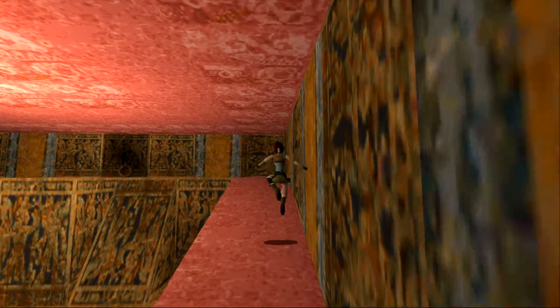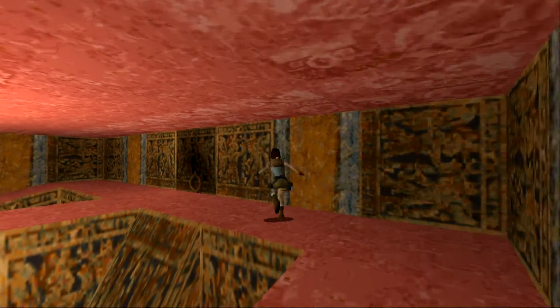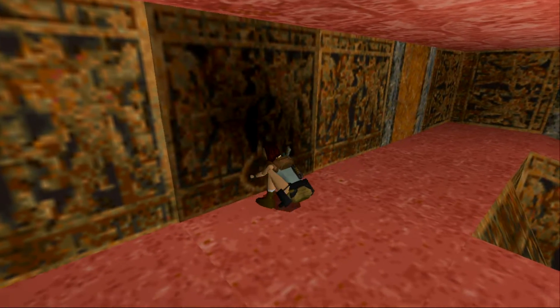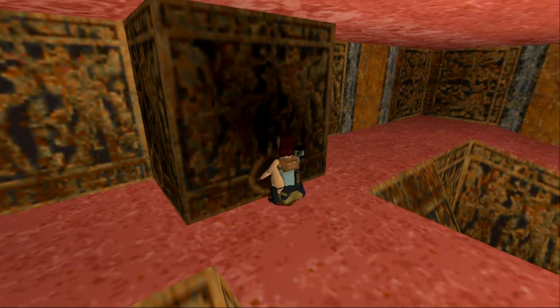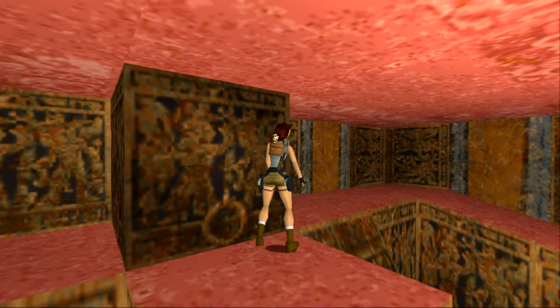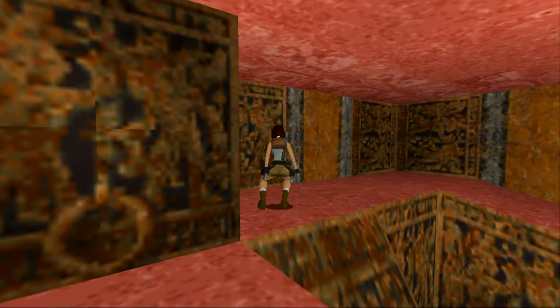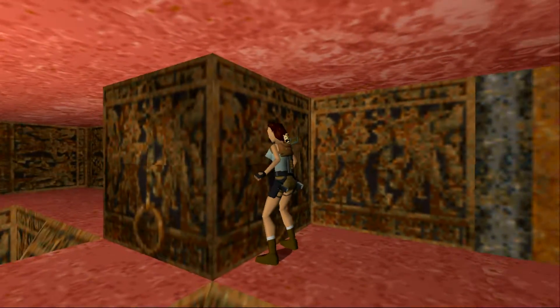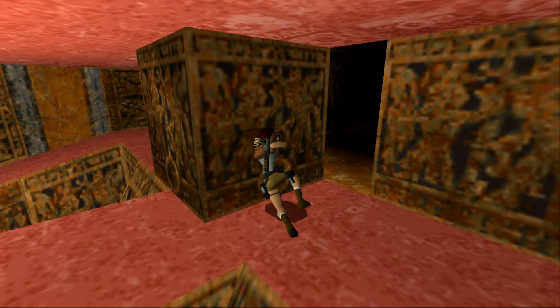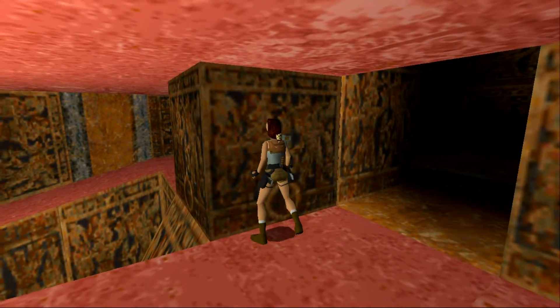There are three wolves in here. You go up here and pull this block back — once you pull that back, jump to the side. It doesn't matter which side you jump to, just as long as you move the block out of the way to clear the passage so you can get through.